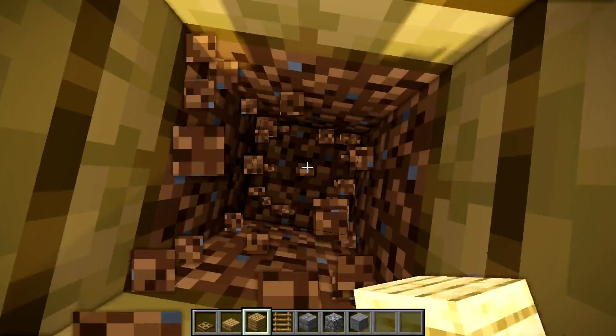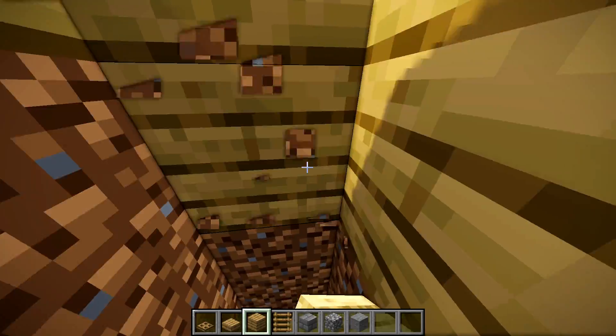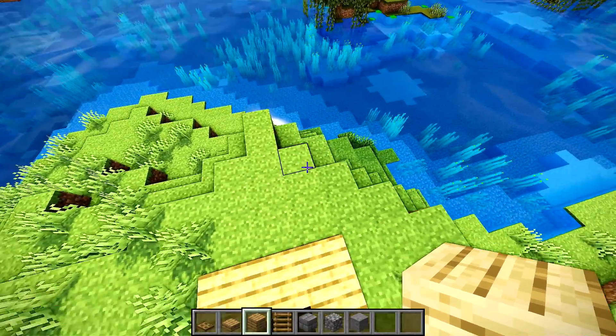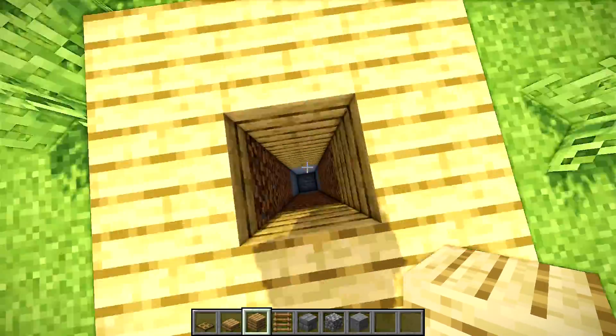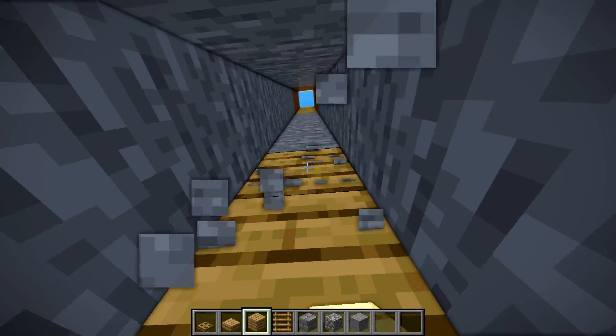We're going to drill down 8 blocks. It really doesn't matter how many you go down, but I always feel like 8 is a good number, just to make sure you don't go underwater or anything like that. We may drill it down a little bit deeper since we are near water, but again, it's not important how far you drill it down. Just drill it down as far as you want.